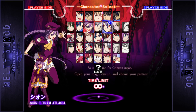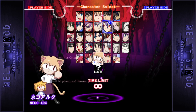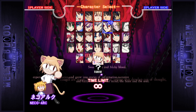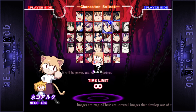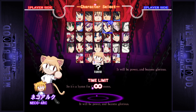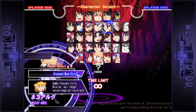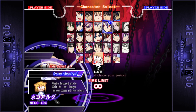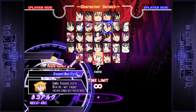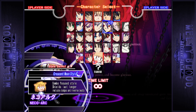To celebrate Neko Arc finally getting into Melty Blood Type Lumina — you can tell how long ago I wrote this script — I decided to start this thing I've had rolling around in my head for a bit: going over the cats in Melty Blood Actress Again Current Code. Now for those not in the know, each character has three moon styles to choose from: Crescent, Half, and Full Moon. There are a lot of universal changes tied to each style, but I'll mainly be going over the moveset changes. Let's start with Neko Arc, starting with Crescent Moon Style and going down from there.